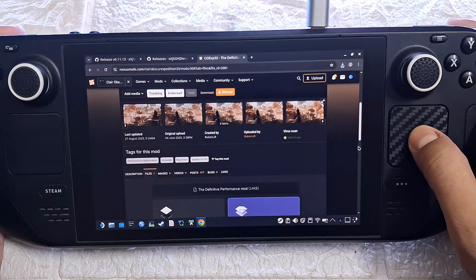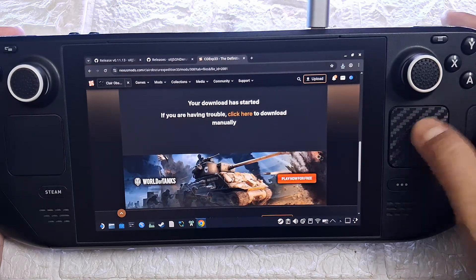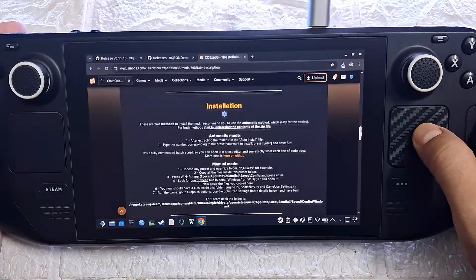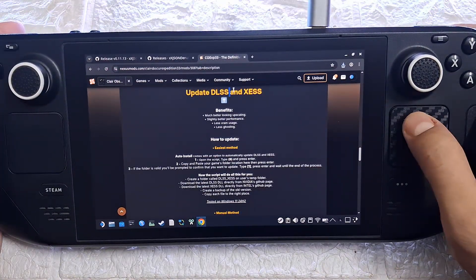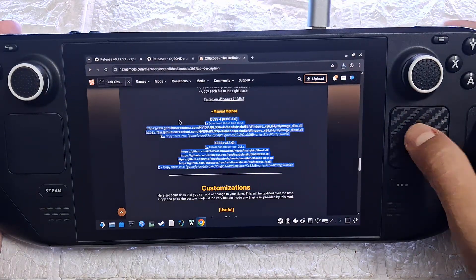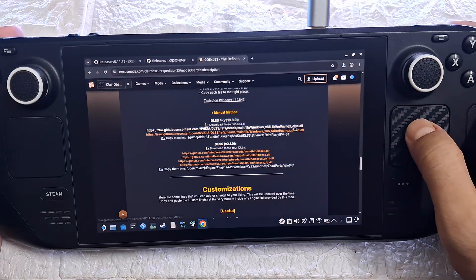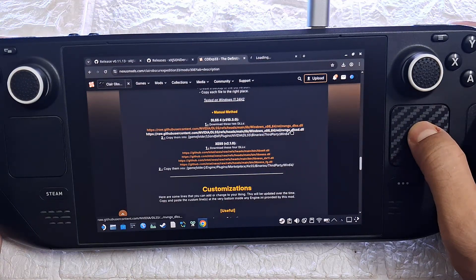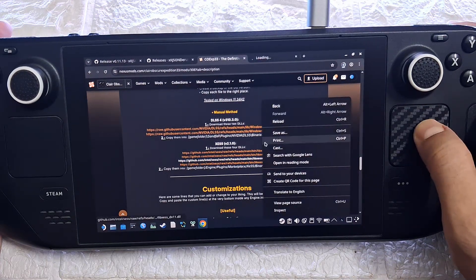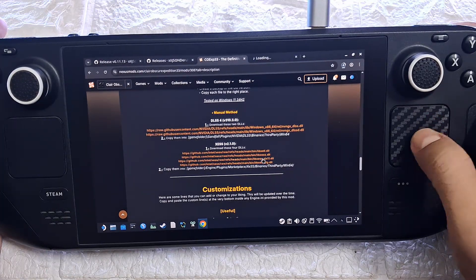Since we are going to use DLSS, it is also a very good idea to update the upscaler to the current version. This not only improves visuals but can also give you a small performance bump. The process is super easy — more details are explained in this section if you want to read it, but all you need to do is click the provided links and download all six of these DLL files.